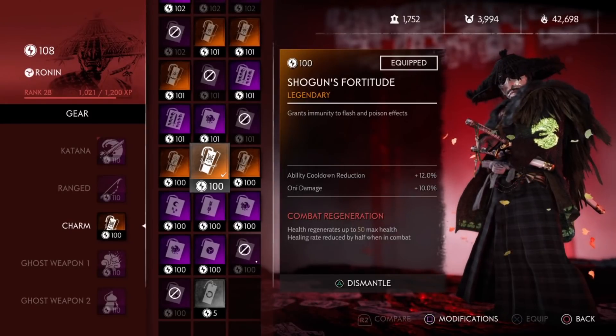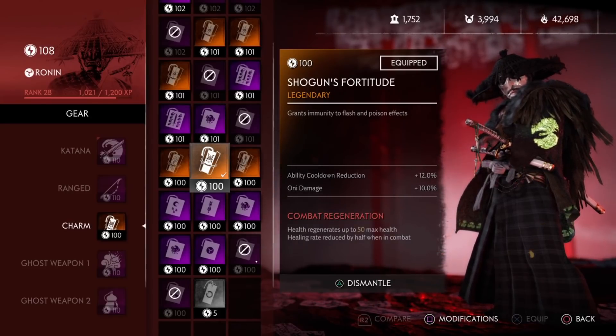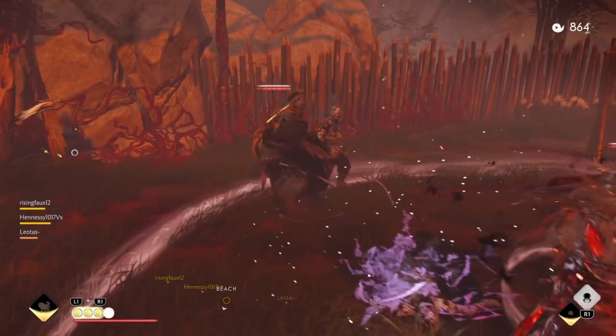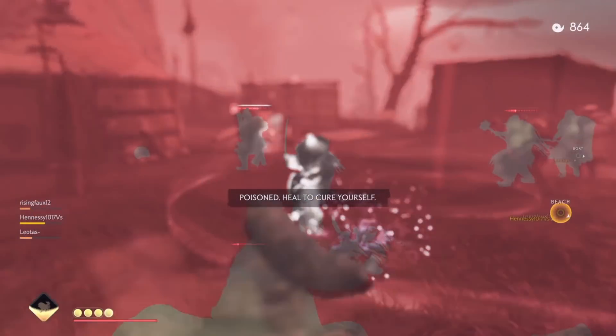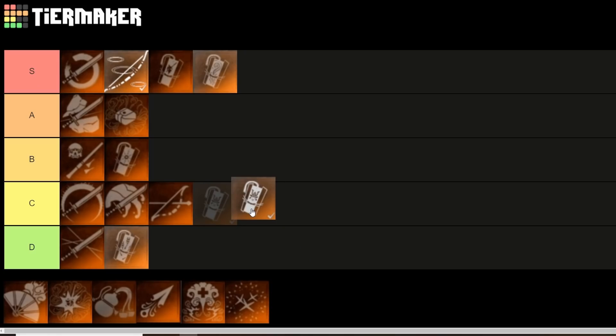Next up we have the Shogun's Fortitude. This grants immunity to flash and poison effects. Flashes aren't the main problem, but poison is the worst because it whittles down your health, and with limited resources for healing, ghosts are pretty weak to poison. Also, if you're poisoned too long, you get that coughing animation which leaves you wide open to attacks. It's useful in some situations if enemies are using poison, but other than that it's just alright, so I'd put it in B tier.